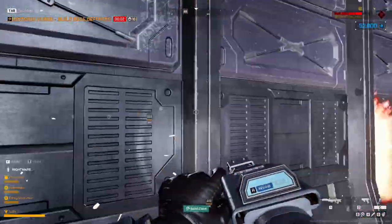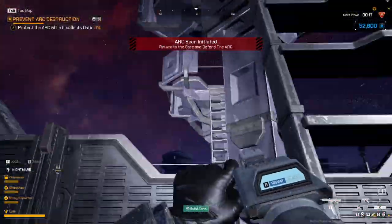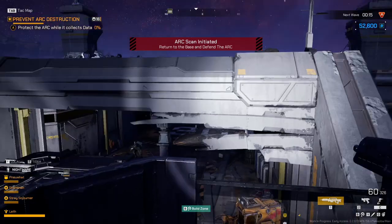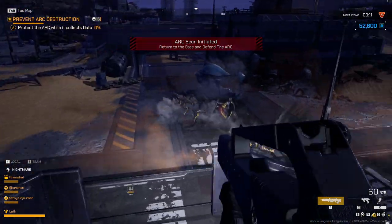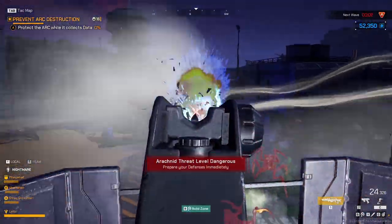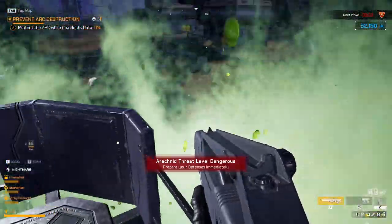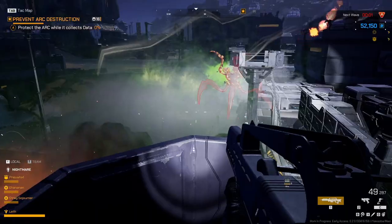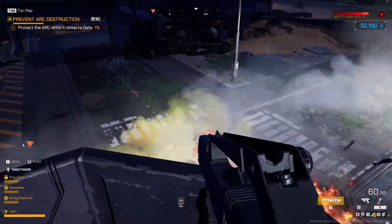We made more walls. Arc scan initiated — connection active with the arc. Groundway from the arc stirred up some of the horde — hostiles are en route to the ground. Oh, right here in front! Go for the big guy — big guy dead. Let's do it. Setup seems pretty good to me.